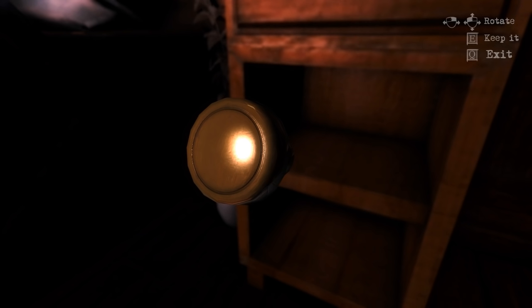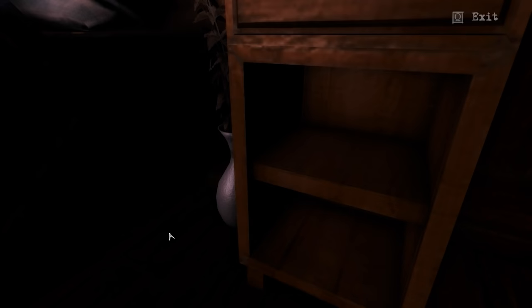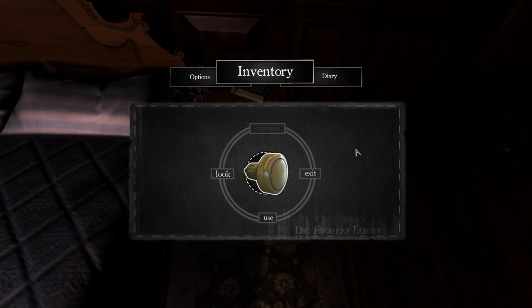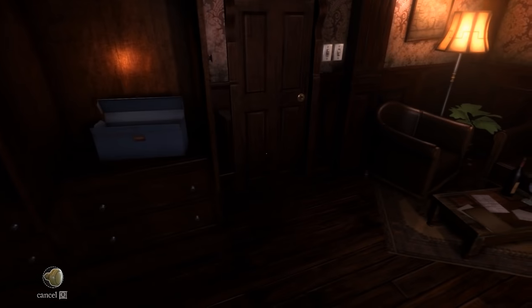Wait, wait, wait — did I just see? Is that a doorknob? I think it might be. Keep it. I think I've got it. Is that it? Knob — yes! Okay, so let's see — use, I suppose. And then use it with the door.